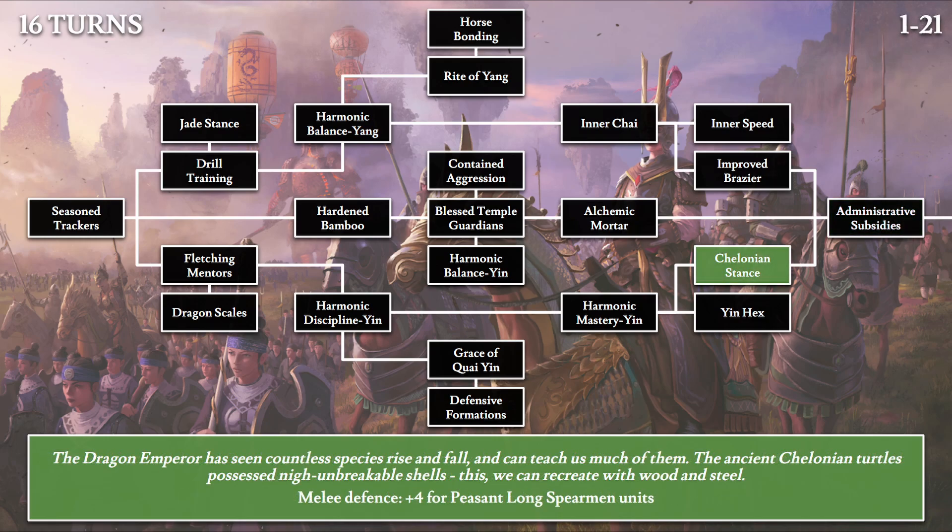Moving on to Charlonian Stance: 'The Dragon Emperor has seen countless species rise and fall, and can teach us much of them. The ancient Charlonian turtles possess nigh unbreakable shell — this we can recreate with wood and steel.' This gives us plus 4 melee defense for all peasant long spearmen units. The Charlonian turtles are a reference to the four cardinal Chinese beasts — in this case the Xuan Wu, the turtle of the north. Later we'll also see the firebird of the south referenced in these lore descriptions.